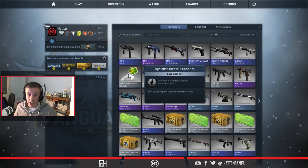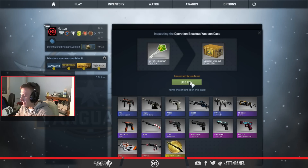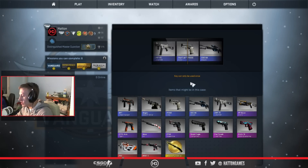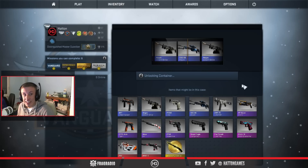Operation Breakout case key. This is going to be the last one — it has to save the day. What can we get from this? We can get a Cyrex, Asimov, Glock, water elemental, or of course a butterfly knife, which I want. And we're going to get — nothing! Nothing!